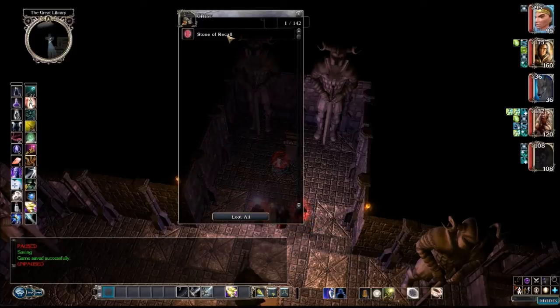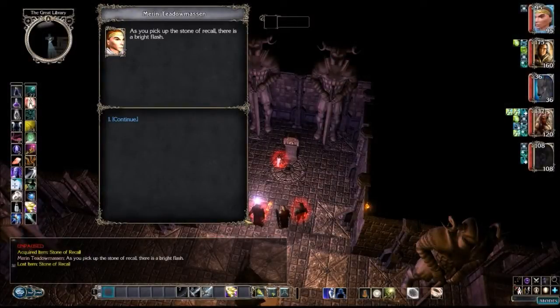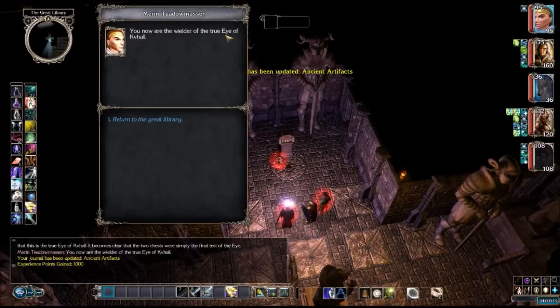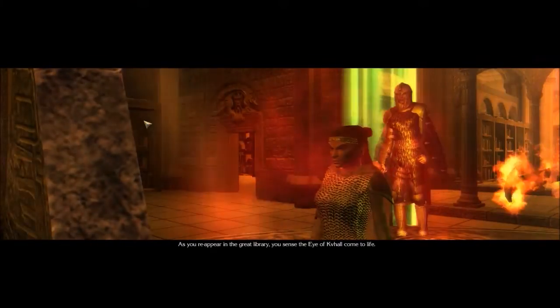This Stone of Recall will take us back home. As you pick up the Stone of Recall, there's a bright flash and the spear is suddenly replaced with another orb. The new orb pulses with arcane energy far beyond that of the one that just disappeared, and you realize this is the true Eye of Caval. It becomes clear that the two chests were simply the final test of the Eye. You are now the ruler of the true Eye of Caval. Return to the Great Library. As you reappear in the Great Library, you sense the Eye of Caval come to life.